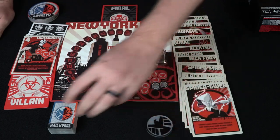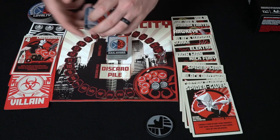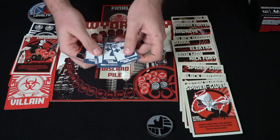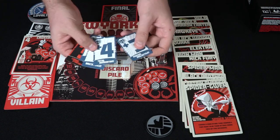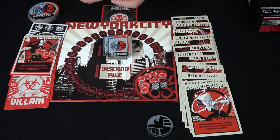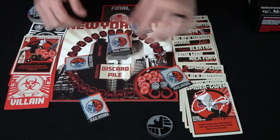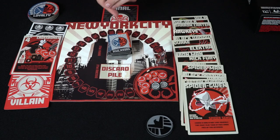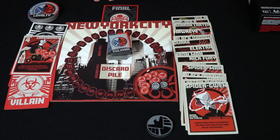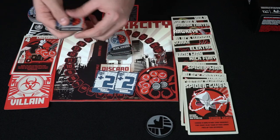These are the player tokens and the attack cards you're going to be giving out to players. Depending on the number of players, every round players are going to be able to play up to three of these cards — whether they be negatives or positives — into a pile, and then we're going to shuffle all those cards up and reveal them. For instance, one of these cards says reveal the top two attack cards from the draw pile and add them to the pool, which is going to be negative against the heroes — so that's not good.